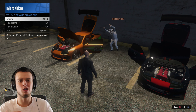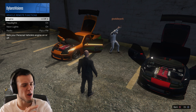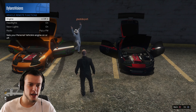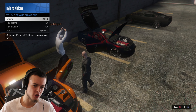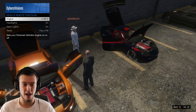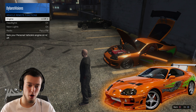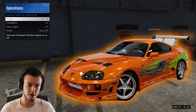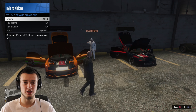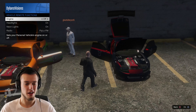Hey guys, how's it going? Welcome back to the channel. Today I'm having another amazing real life car for you in GTA 5. Standing right here, I got the Toyota Supra. Believe it or not, there's a Toyota Supra in this game. You can make it look exactly like Paul Walker's Toyota Supra from Fast and the Furious. I just think that is totally badass.